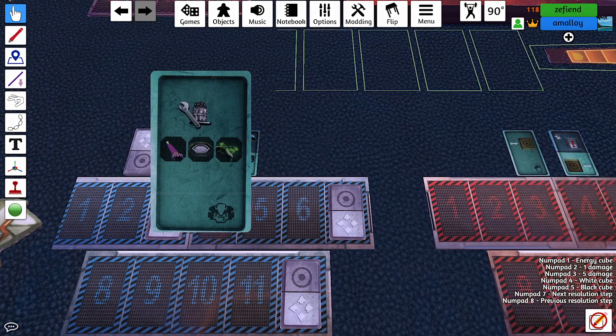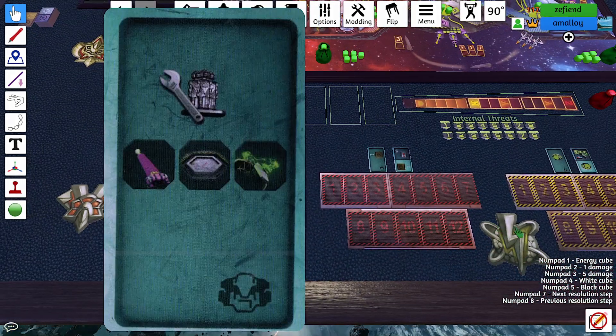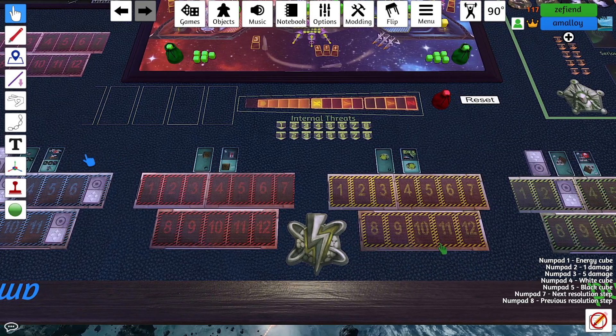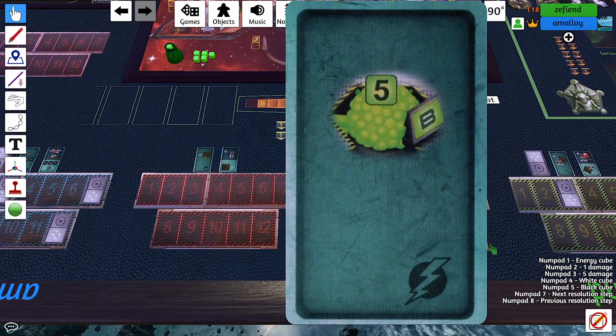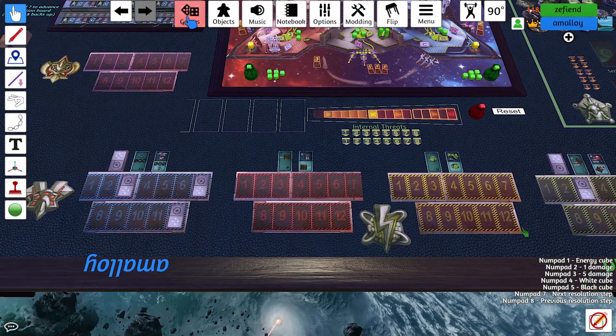I should carefully read the board here. Do the Prismata slash Dominion pregame analysis and figure out the best line. Okay, we have Squad Leader, Special Ops, Energy, and Medic. We have plenty of heroic actions, I guess.